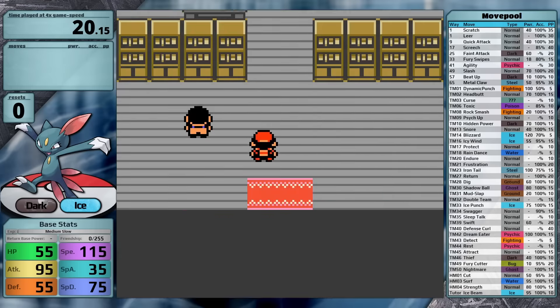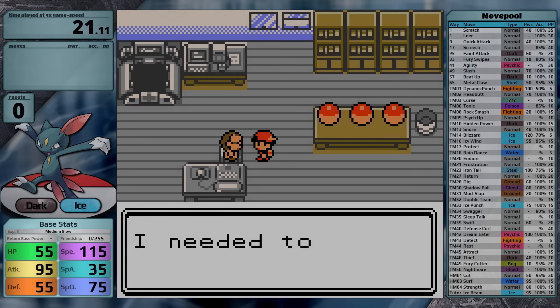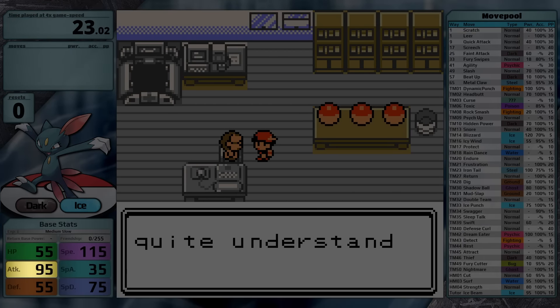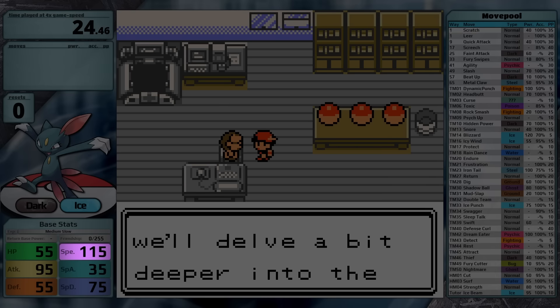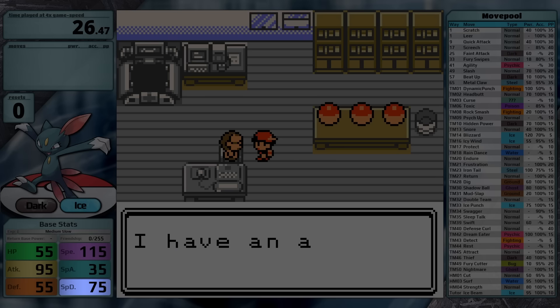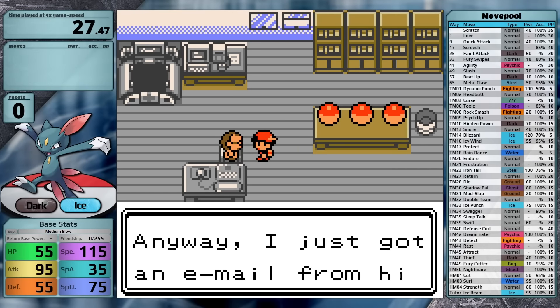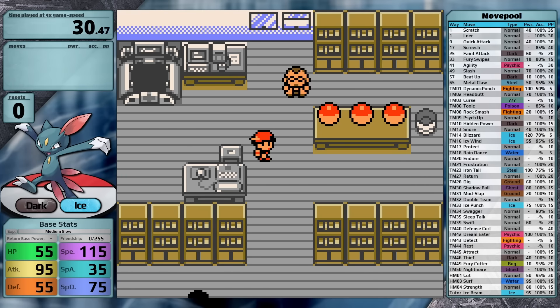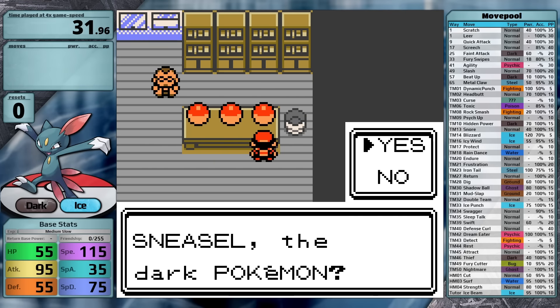Sneasel is quite frankly an awful Pokemon in Generation 2. That's because its base stats are complete trash: 55 HP, 95 Attack, 55 Defense, 115 Speed, 35 Special Attack, and 75 Special Defense. I emphasize the Special Attack because the Dark and Ice types both deal special damage in Gen 2. Luckily there are good Normal-type moves in Generation 2, so I'm going to be relying on those.